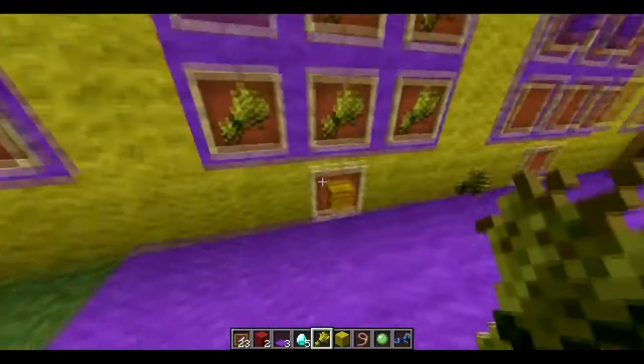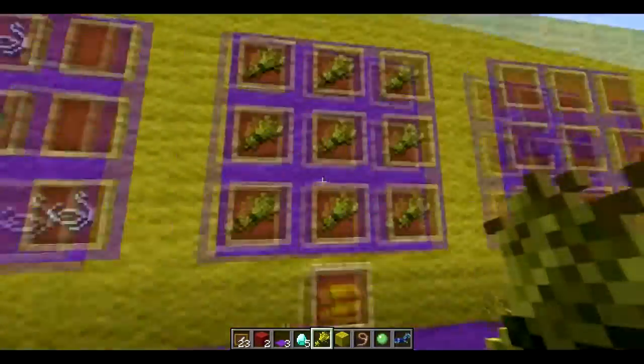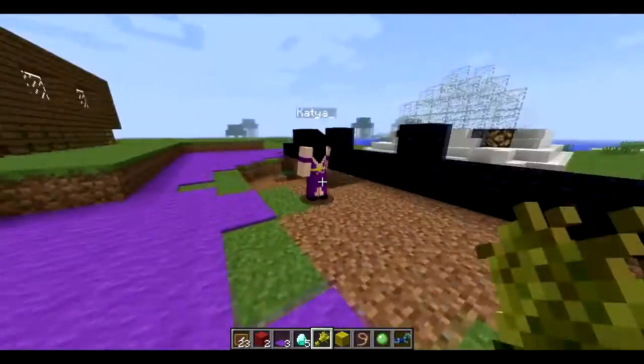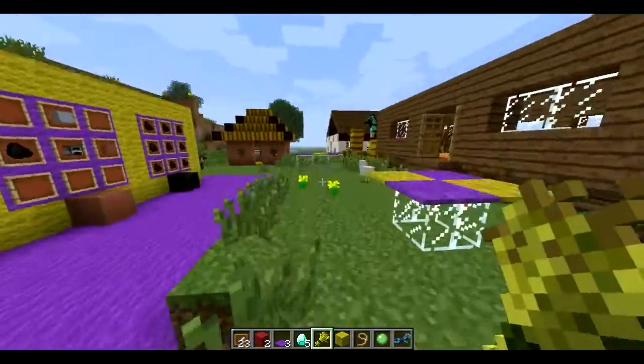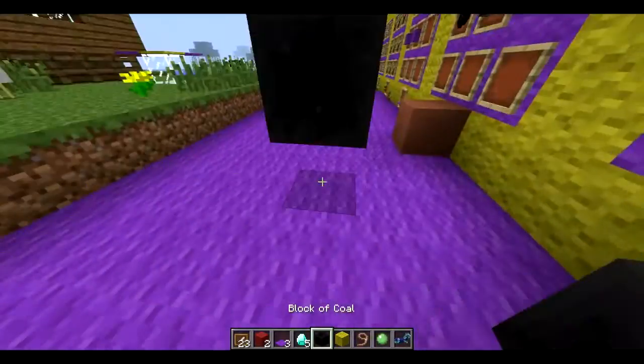Next up we have the hay bale, and it's probably like everybody guessed it would be — just nine pieces of wheat. But we have something more awesome. Coal block! It's black and it's coal and it's blocky and it burns in a furnace. It's a coal block.